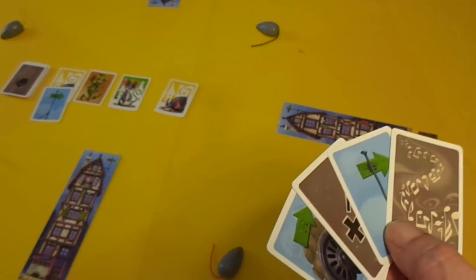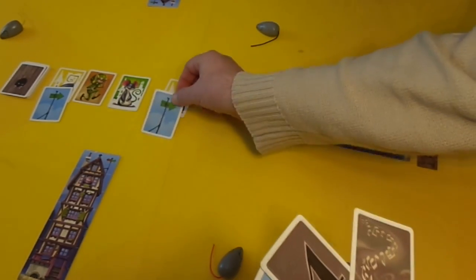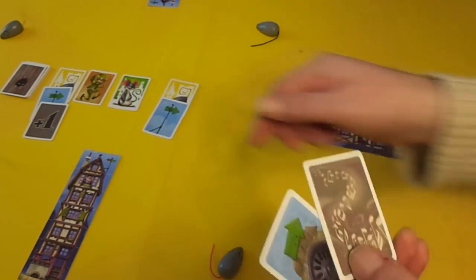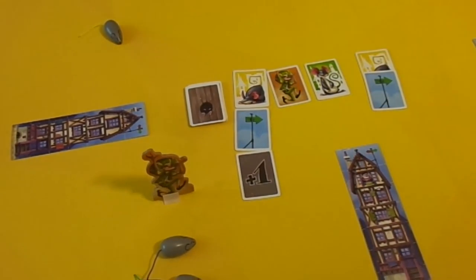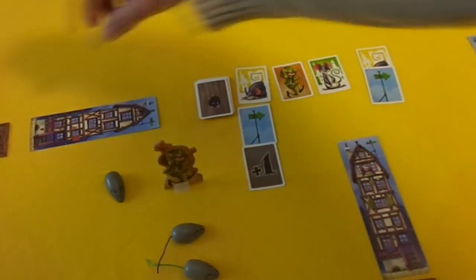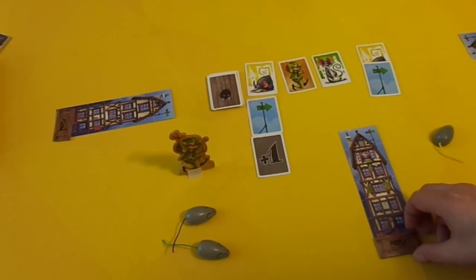The second player looks at their hand of cards and picks two cards to play under two different characters. So for example I play the advance one on the yellow and I'm going to play the plus one on the yellow there. If after placing your two cards one of the characters has two cards on them, that character then activates. In this case the yellow rat will advance one, moving through one house and making the tracker move up one on that house, and this plus one means that it moves one more past this house making this tracker go up too.